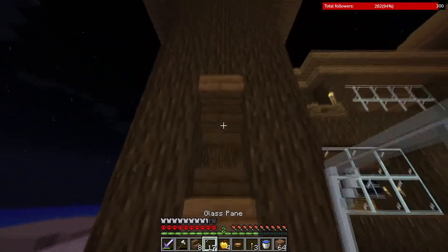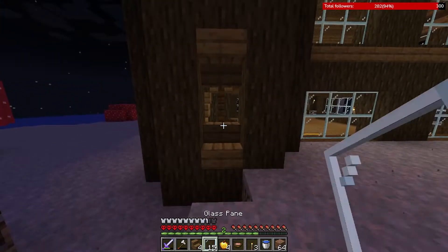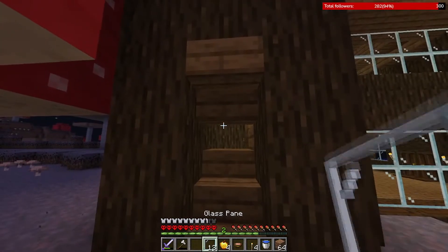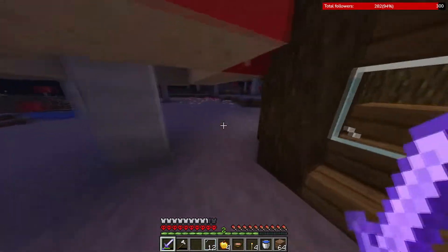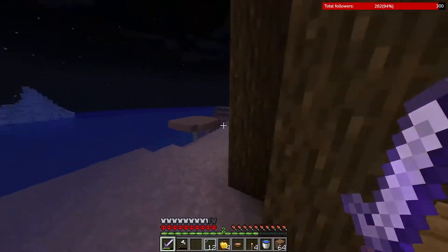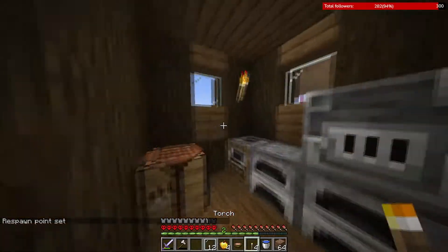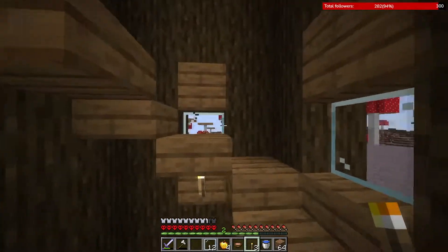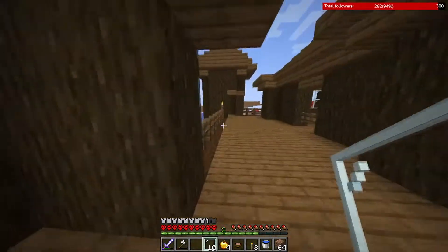It actually looks better the other way — yeah, it definitely looks better. Two glass panes look better because before they weren't great. A good spot to put a window — one, two, three. Okay, one two three, perfect. I have to destroy this dirt as well, keep that in mind. I need 16 more stairs. Even inside it looks better. I have to craft the stairs, I forgot.